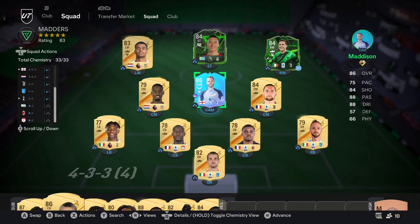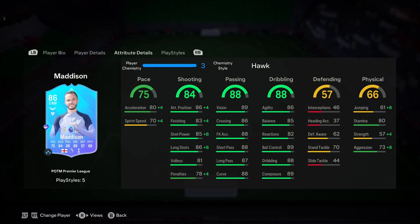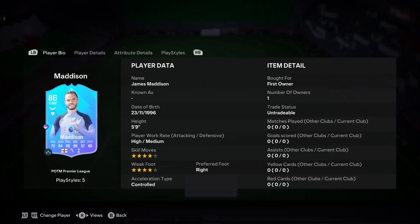Hello everybody and welcome back to FC24. Today we're doing our first player review this year - it's going to be Player of the Month James Madison. Madison is coming around 50k to complete. It requires an 83 and an 85 rated squad with a Premier League player and an English player. No infos required, which is brilliant. It's not going to be an expensive card. Overall it's a decent price and the stats are very good.